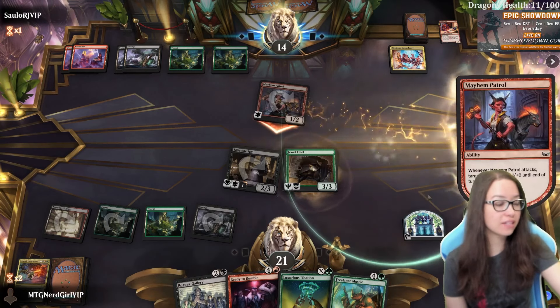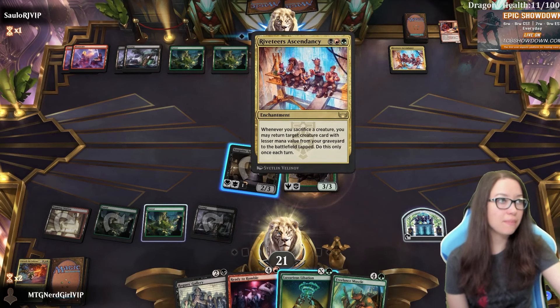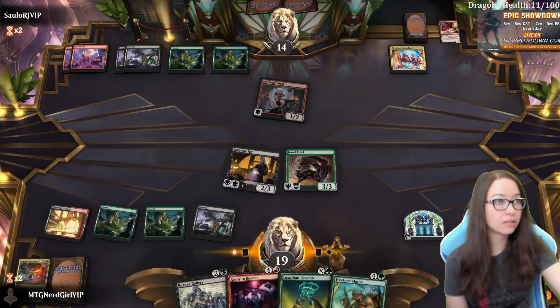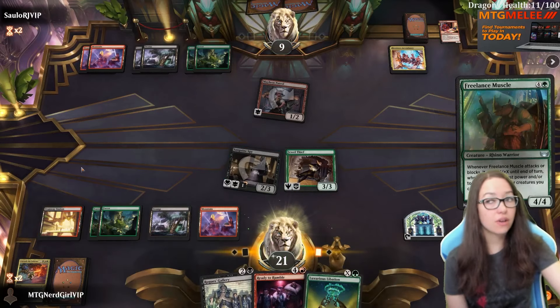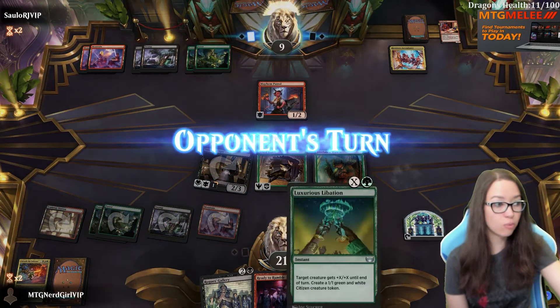We have massive card advantage, massive life advantage. Riveter's Ascendancy is annoying but it's not that annoying. Great, we even get to save our token here. There are a lot of board clears in the format so we are interested in just kind of chilling at this point I think.